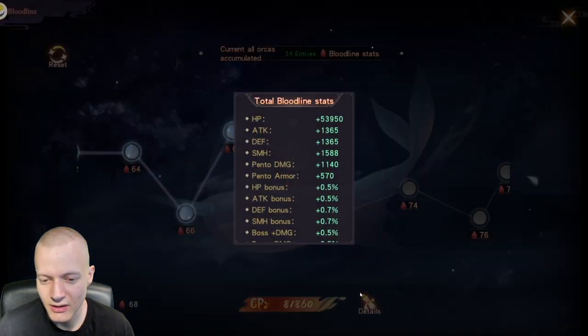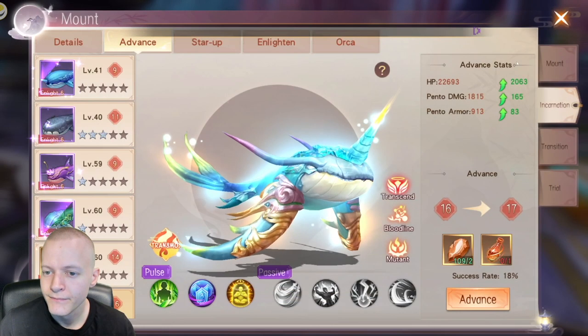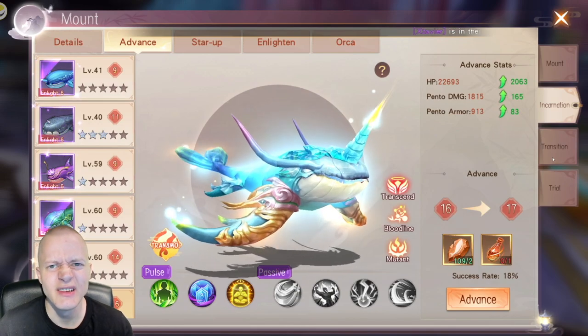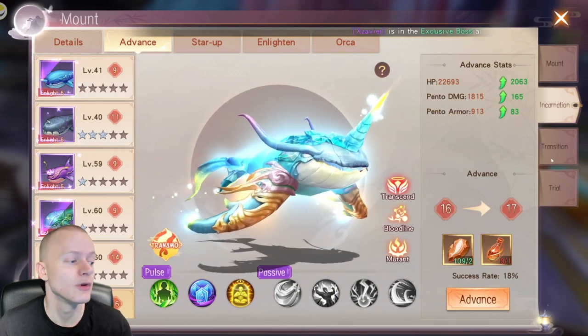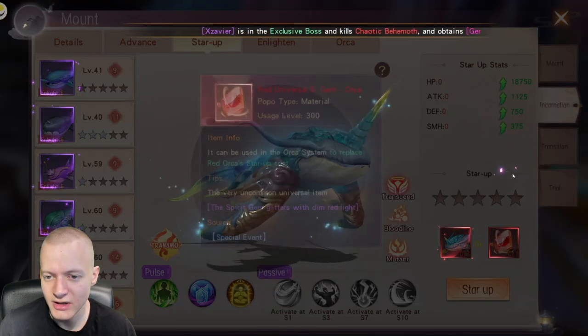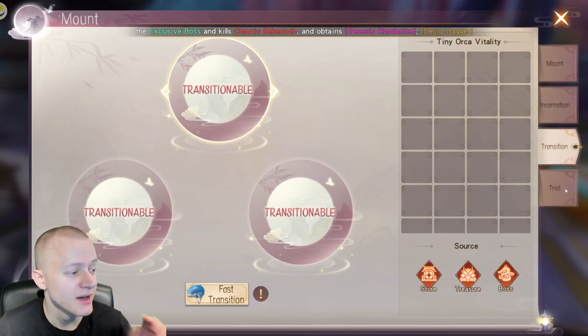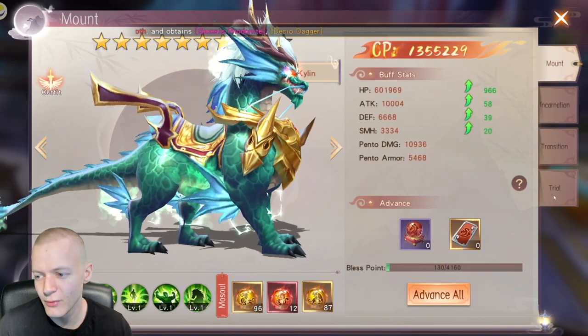You can click details to see what you've unlocked so far. For star up, you use copies or universal items. Transitions you get from World Boss — you can just dismantle them.